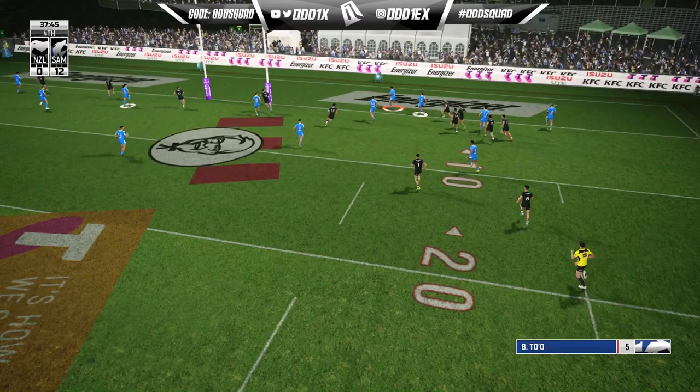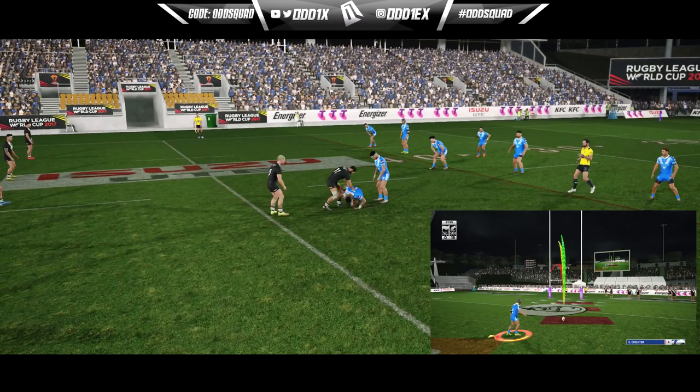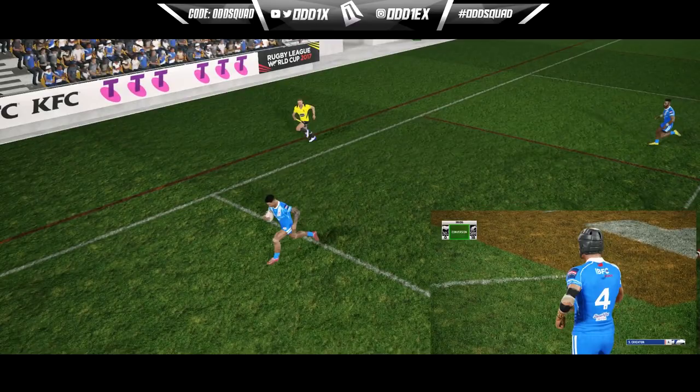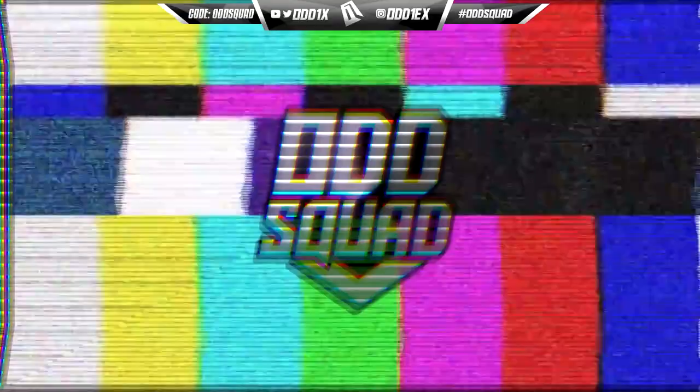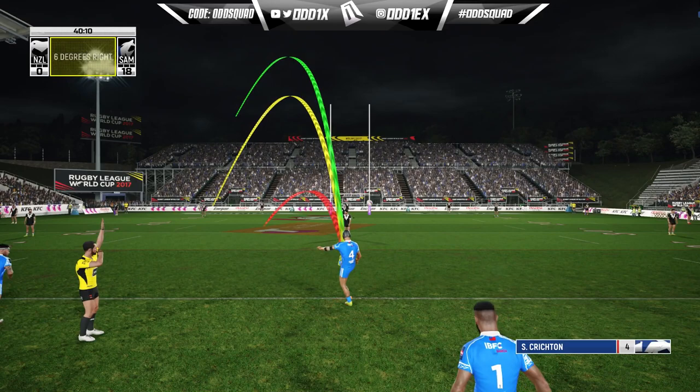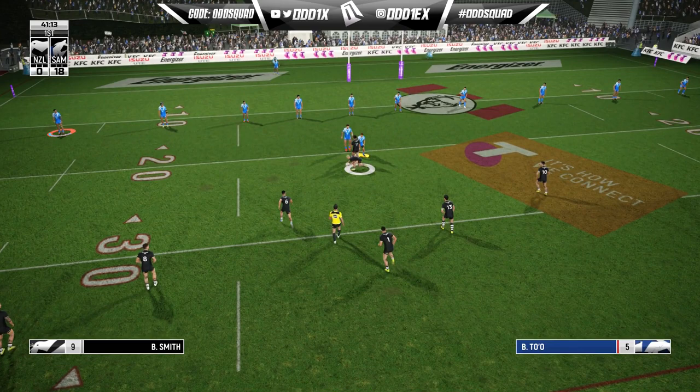Beautiful ball to Brian Taumalolo — they don't come any easier! Just like that we're up by 18 points. I didn't think we'd get through because we were numbered up, but this pass from Crichton goes right past — a Lesniak watches it go past his head straight to Brian Taumalolo. Second half — let's go hunting for the big hit.